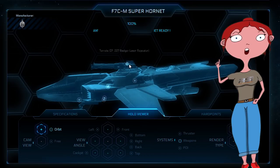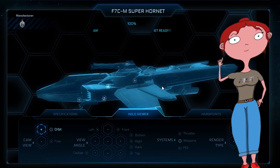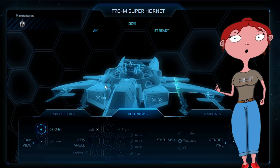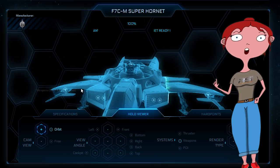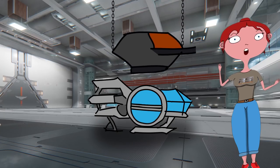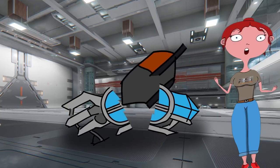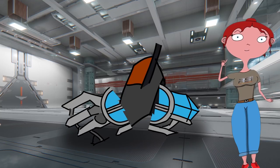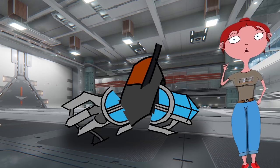Tout d'abord, comme les armes, les tourelles dépendent de points d'attache, mais ceux-ci sont spécifiques aux tourelles. Vous ne pourrez donc pas mettre une tourelle à la place de votre canon avant. De plus, elles ont aujourd'hui une restriction liée à la coque, ce qui veut dire que vous ne pourrez pas mettre une tourelle d'Idris sur un Orion. Cette restriction veut aussi dire que vous ne pourrez pas mettre une tourelle habitée à la place d'une remote tourelle. Aujourd'hui, donc plus question de taille de tourelle, comme le reste des équipements.